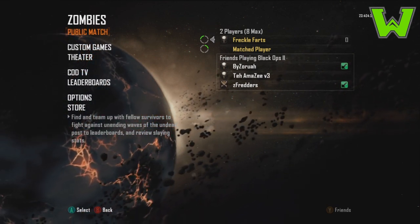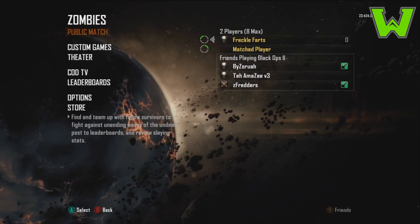As you can see, it'll say 'matched player' and all you do is simply wait until the match starts on its own. It's kind of a weird glitch and it's extremely simple, which kind of made me a little bit confused that it was this easy to do, but it actually does work.